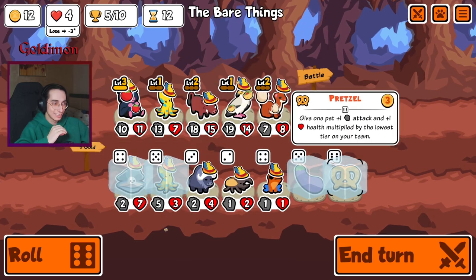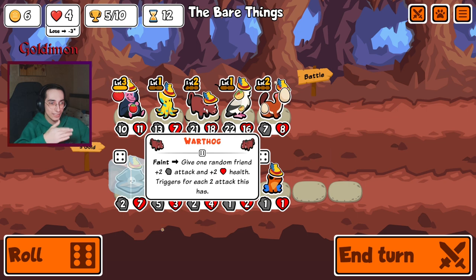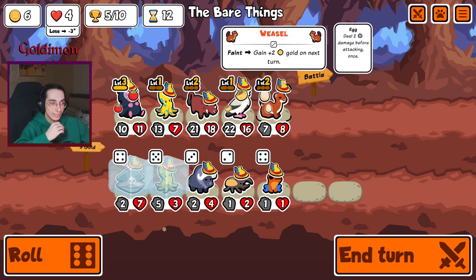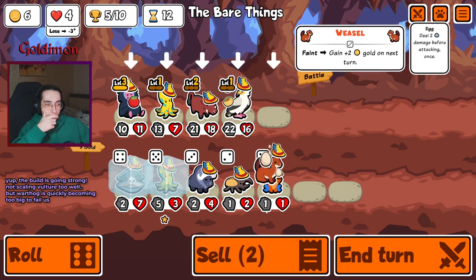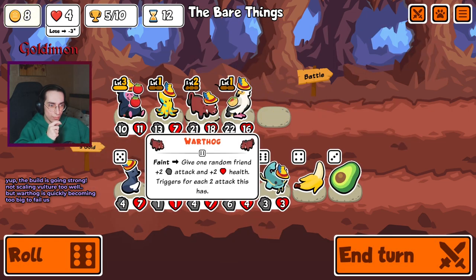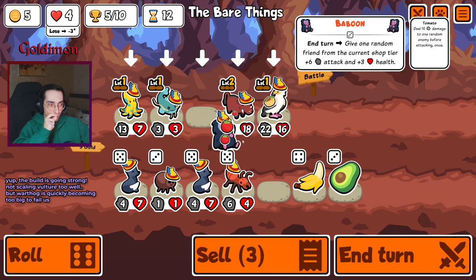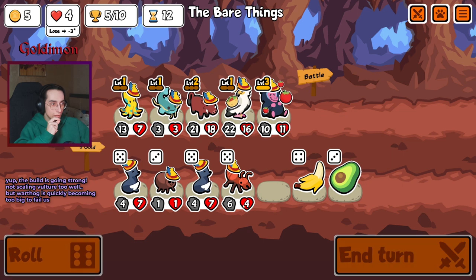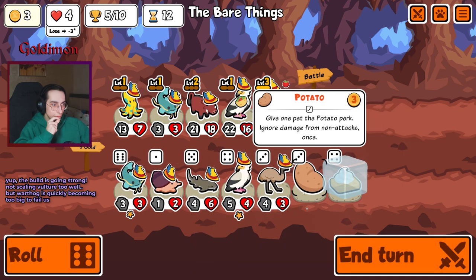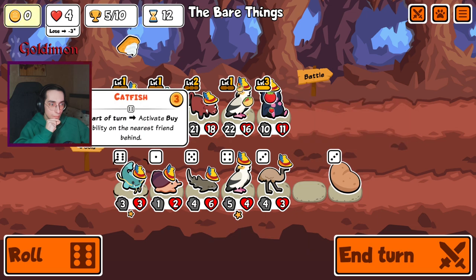This is going to turn into something, man - it has to. You need stats too though. This guy keeps getting stats from the baboon, but this guy stops scaling - it's not good. Hey, I love you, but come on, give me... thank you, thank you.